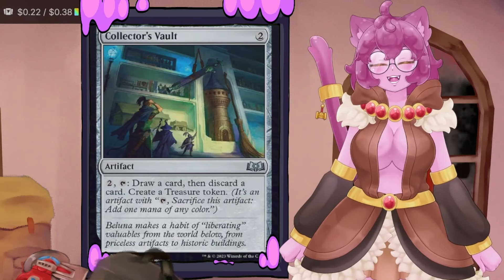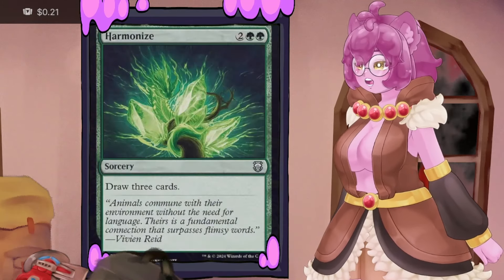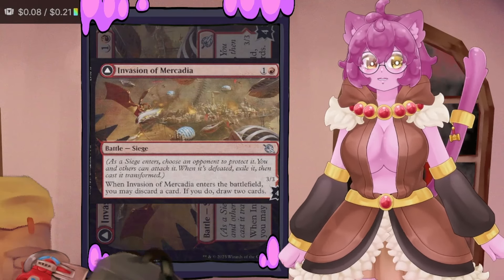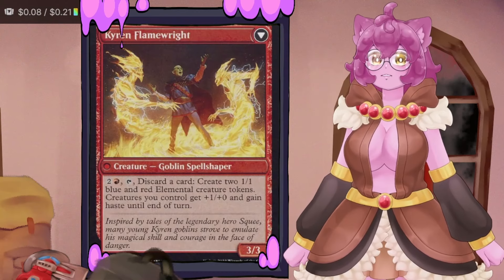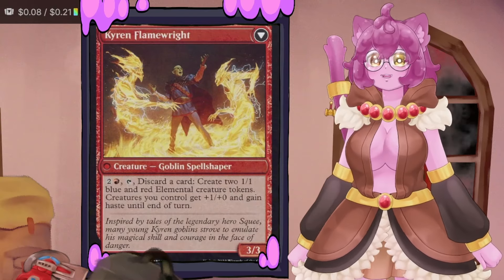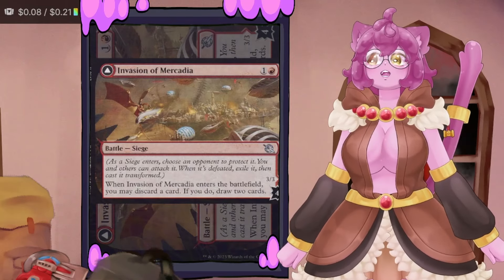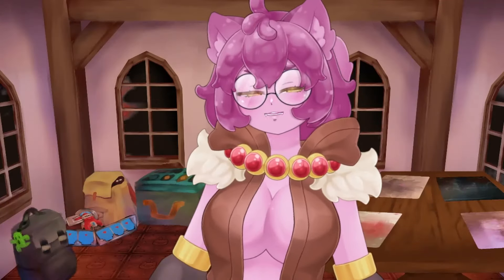Collector's Vault lets us draw a card, discard a card, and gives a Treasure token — super important for our five-mana commander. Harmonize and Ambitious Cost both draw three cards for four mana. Siphon Mine draws three cards for four mana while pushing opponents into card debt. Invasion of Mercadia lets us discard a card to draw two cards, and the back side creates 1/1 elemental tokens. Most importantly it's a battle, powering up our Tarmogoyfs while serving as a great draw piece.